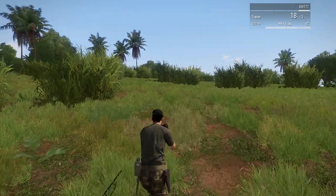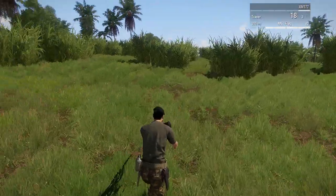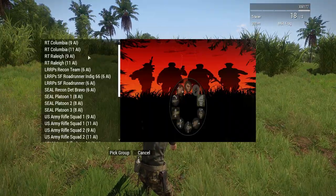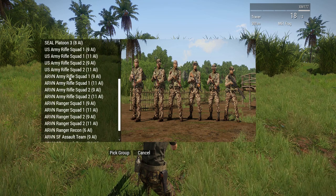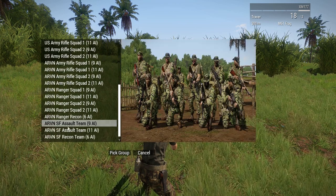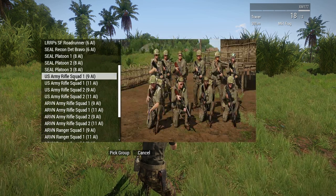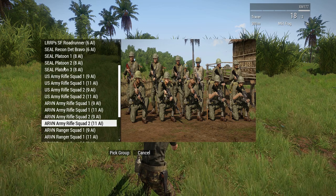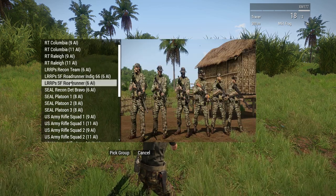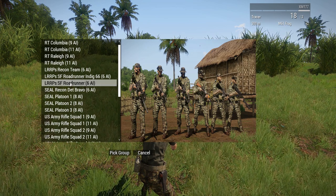First, you need a squad. At the beginning of the campaign missions, you gear up and head to the helicopters. When you're near the helicopters with a little room around you, you want to pick a group to spawn. I think this adds great replayability to those missions because you've got all these really cool groups to choose from. You know, Army grunts, Arvin rangers, SEAL platoon. If you're really studly, you pick a six-man team, so it'd be six men plus you — a seven-man team.